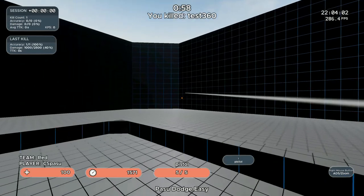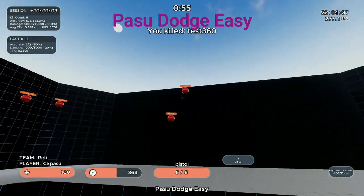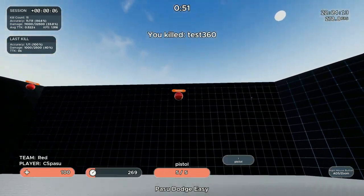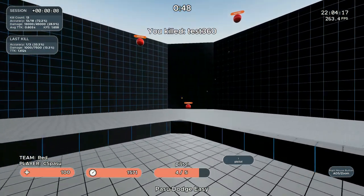Next up we're going to add a new element to our training, because it's so important in Apex to not only be able to hit moving targets but to move yourself while shooting accurately. For this we're going to start with Passive Dodge Easy, where we practice our A-D A-D movement while shooting at wiggling targets.